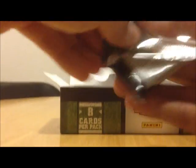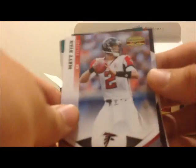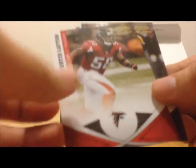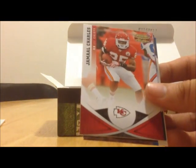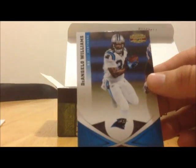Brandon Merriweather, Nate Washington, Brandon Marshall, Matt Ryan, Pat Devlin rookie card, DeMarcus Ware, Daryl Rivas, Curtis Lofton, and James Laurinaitis. Next pack: Chris Hope, Michael Finley, Andre Johnson, Jimmy Smith, Jamal Charles, Carlos Dansby, Jared Allen, and D'Angelo Williams.